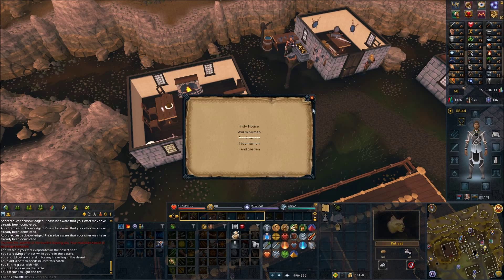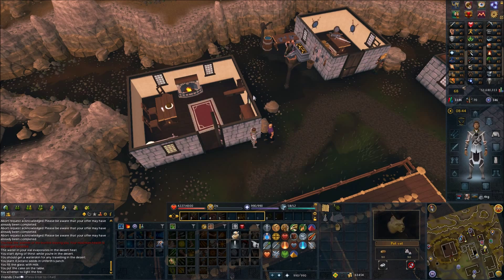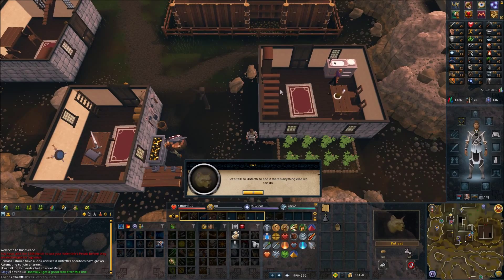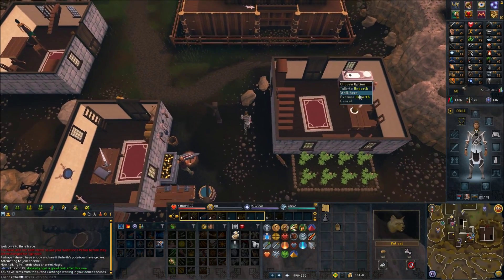We've finished all the chores except the garden. You need to wait for the potatoes to grow, which can take about 20 minutes or so. Find something to do in the meantime. After the potatoes finish growing, you'll get a message. Then speak to Unferth again.